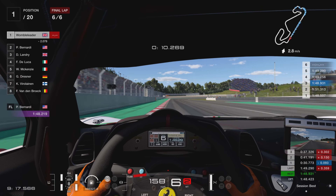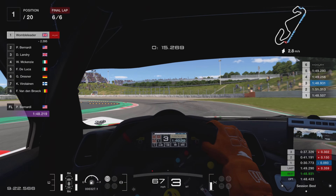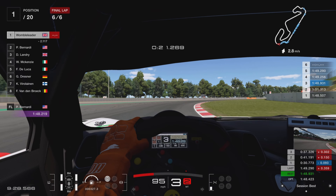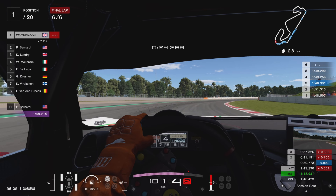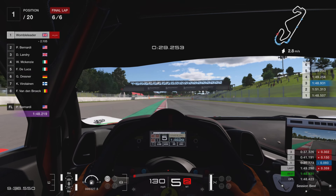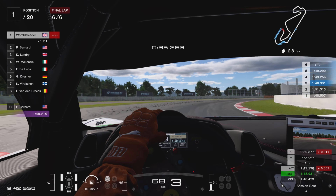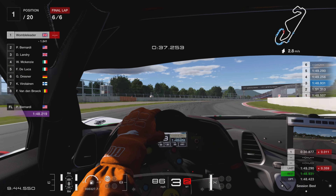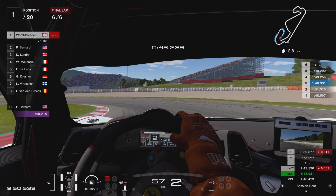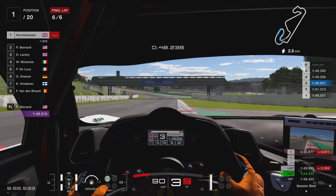To demonstrate how dramatically this one single setup change transforms the MR cars' handling, I've done a back-to-back race session at this week's Daily Race B — a Group 3 car at Circuit de Catalunya in Barcelona. It's a custom race set up exactly the same as Daily Race B: racing hard tyres, tyre wear at x1, fuel at x1, 6 laps, BOP on. You can change the setup in a custom race, which allows us to change that one setting and do the back-to-back comparison.